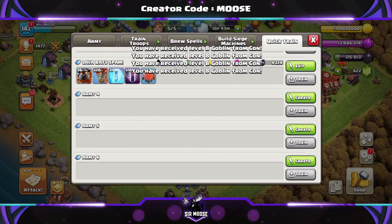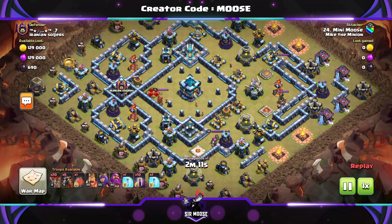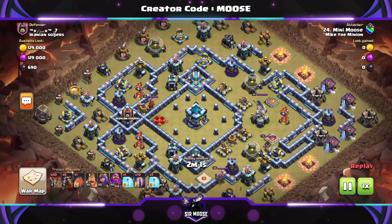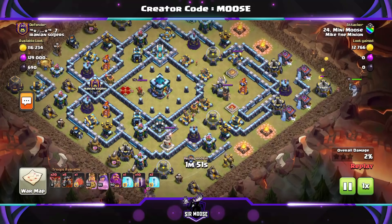Here we are — we're taking on a Town Hall 13 base, a recent war replay. As a Town Hall 12, getting a high-percentage two-star attack against a Town Hall 13 is a really good result, especially in clan war league. The first stage is to look at those air sweepers — where are they pointing? Sometimes you can attack from a side where they won't be pointing at you.